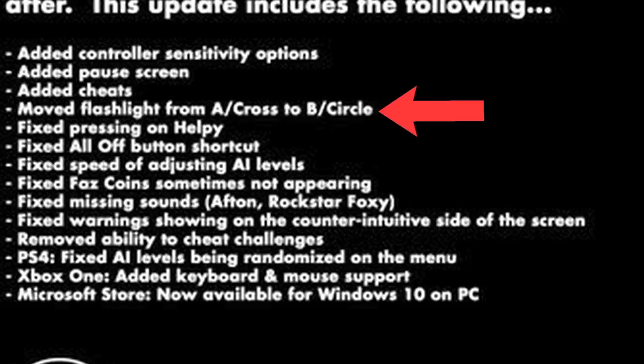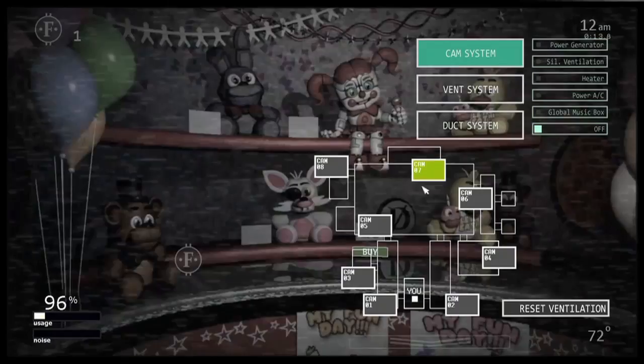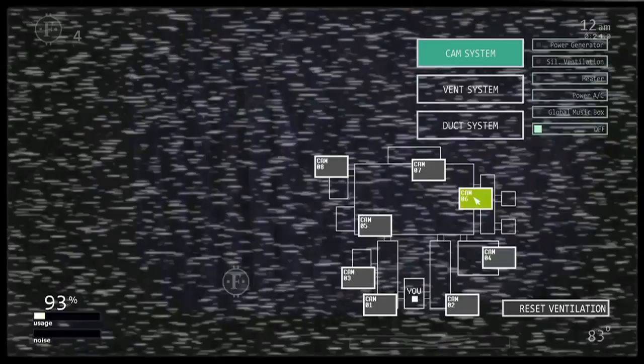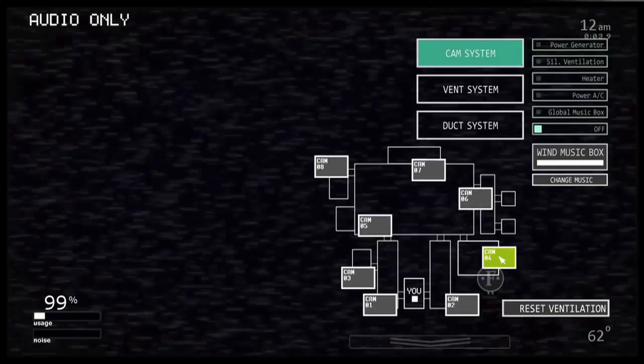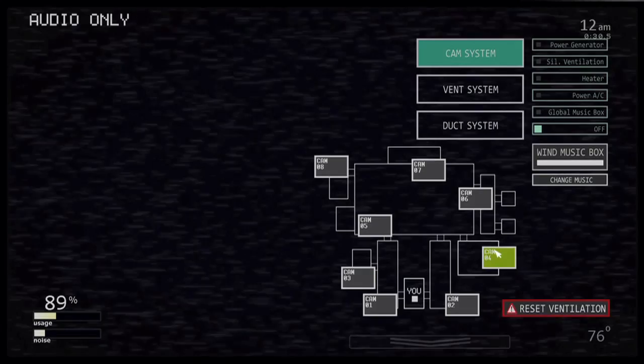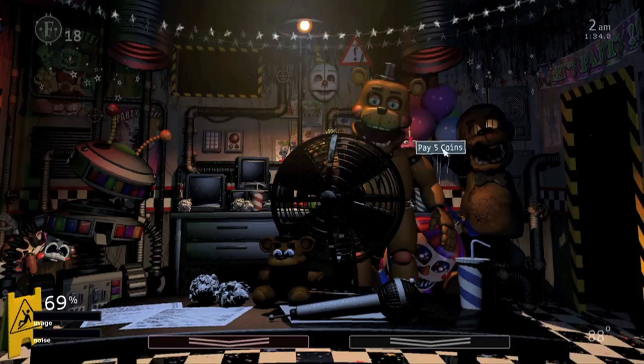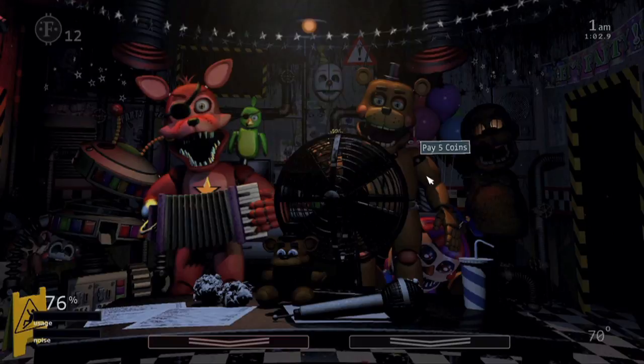Move flashlight from A cross to B circle. This threw me for a loop the first time, and I'll explain why — it revolves around Chica. If you were using X or cross to reset the ventilation or choose a different camera, you can no longer use this on the kitchen camera if Chica is active. Because every time you choose a different camera or reset the ventilation system, it changes the music box, and this automatically activates Chica. So get used to hitting circle, unless you're in the main office area when Nightmare BB is active — then you'll have to switch to cross to deal with Rockstar Freddy and his Fazbear coins, or Rockstar Foxy and his carrot, or Helpy.